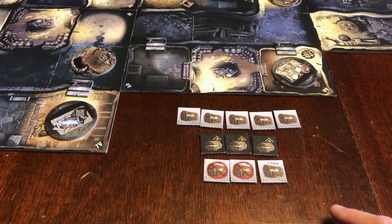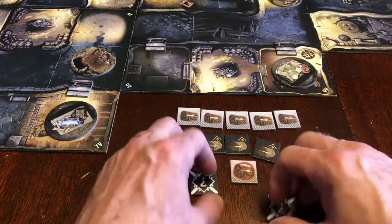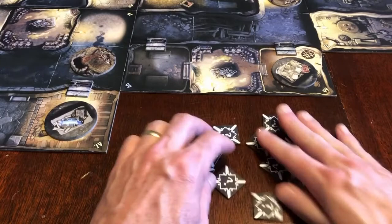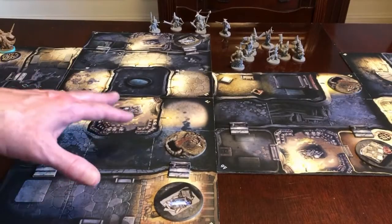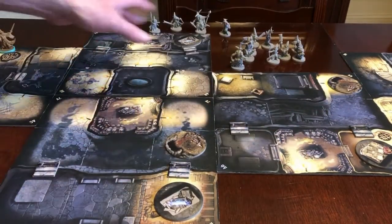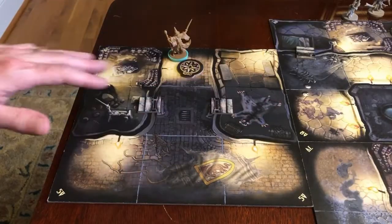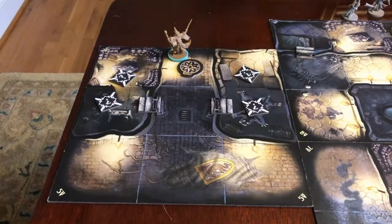The treasure tokens replace the treasure tokens you'd normally get using the door cards. You'll just flip these over and mix them up and then distribute them throughout the scenario as you see fit. In the Chosen scenario, there's already a number of artifacts in a number of the rooms, so we'll only put a few treasures there. We can put treasures in the halls as well as in rooms. There's nothing in the first two rooms, so I'm going to go ahead and put two treasures in each of the rooms.